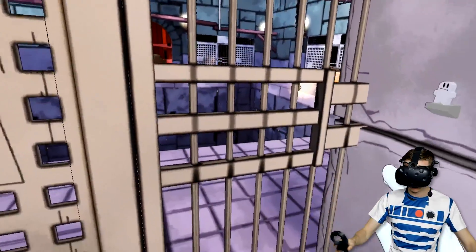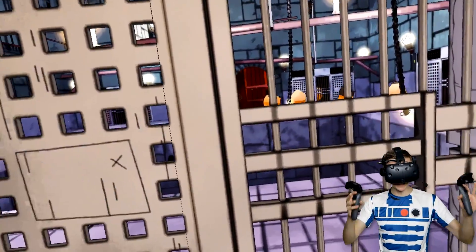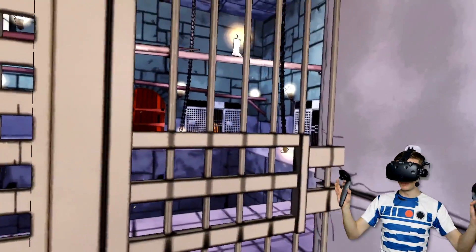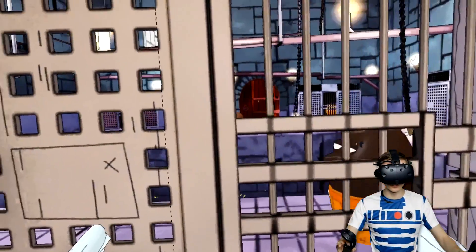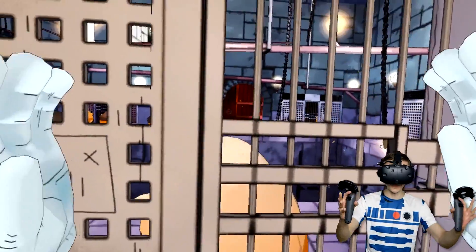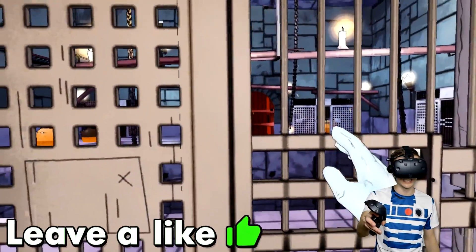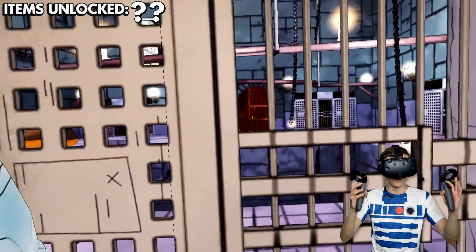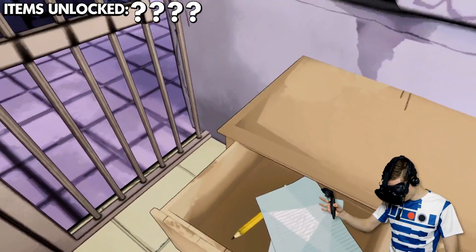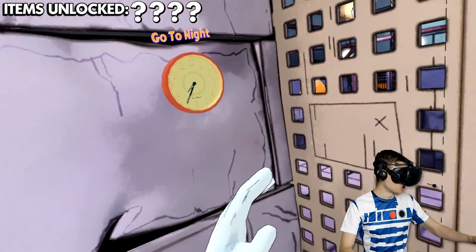Today we are gonna try and escape this creepy prison with the help of Mecha Siren Head. I am of course talking about this massive, super scary monster, and in order to do that, we need to collect some sacrificial items. So quickly guys, leave a like on the video right now and stick around till the very end to see if we can collect all four of these secret items. You wanna stick around to see if we can escape. I will tell you about my plan in the nighttime.